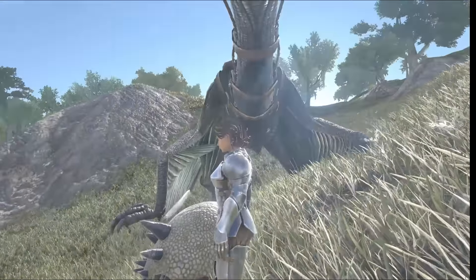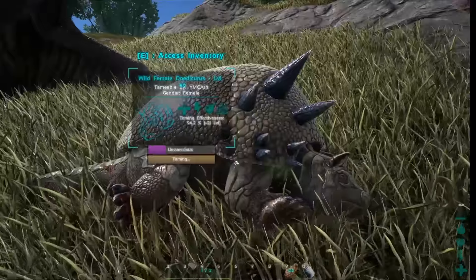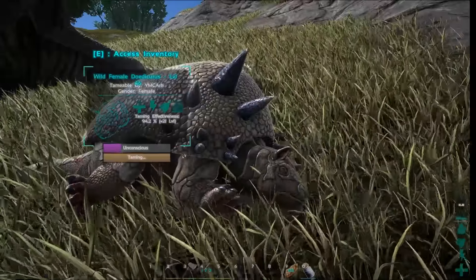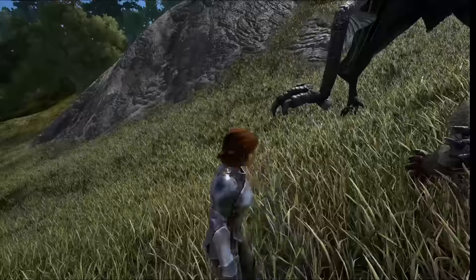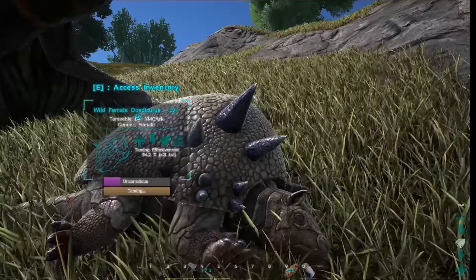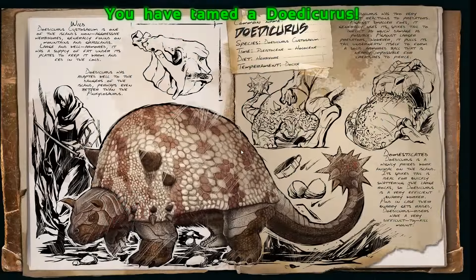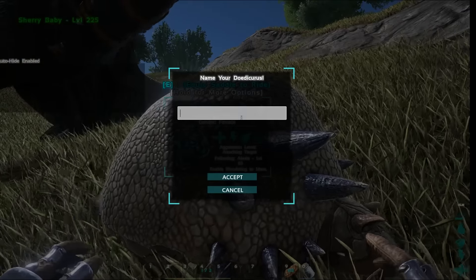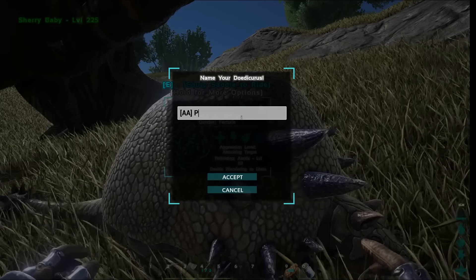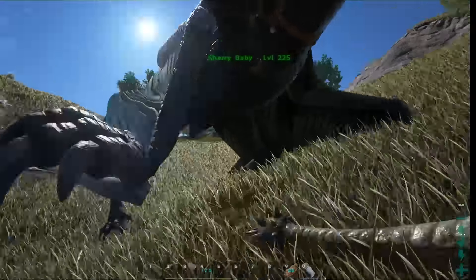Our Doedicurus is about to take her last bite, and we're not far from home so I'm going to take her home. And then we're going to start getting stone with that so we can start building. I'm so excited, you guys. I'm so stoked. We're actually going to be able to do what we're here to do on the modded server, which is play around with the mods and everything. Welcome, Doedicurus. We'll call you Panic — Pain and Panic from Hercules. All right. I need to make saddles too. So I'm going to go make saddles, get some supplies, and then the next time I see you, I will be hanging out in my water.